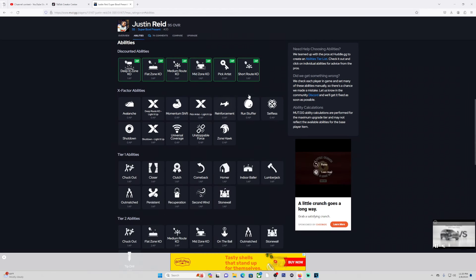For his x-factor — light it up for zero AP, which is deep rock KO shutdown. I believe that was it. So pick artist is what actually kind of ran on his gameplay.